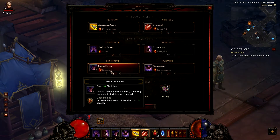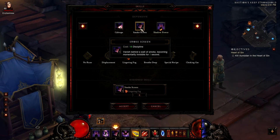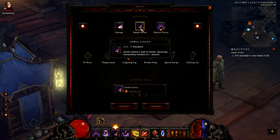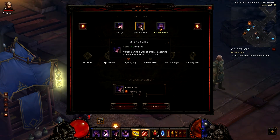The next one is Smokescreen, which is basically invisibility for 1 second. With this rune you can increase the duration to 1.5 seconds. This is a pretty useful skill to have when you are in trouble or when you need to get away fast — you just pop this skill, you disappear, and monsters don't attack you or see you.